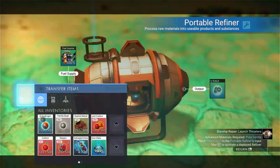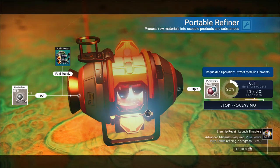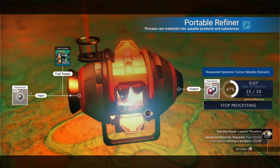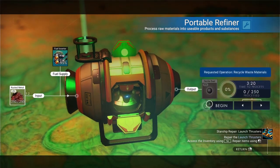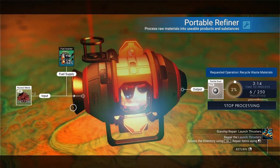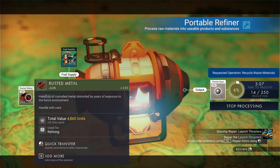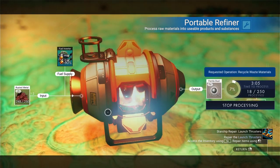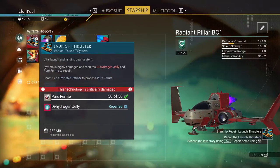We need 50 pure ferrite. I'm going to bring this down to 50 for efficiency's sake. It's going to take — look at that — 15 seconds. We'll let it complete that cycle. And we now have pure ferrite. I'm going to put this in our inventory and we're going to take these and turn them into regular ferrite. This thing can only handle 250 in its inventory, so I'll add more and drop in the extra seven.